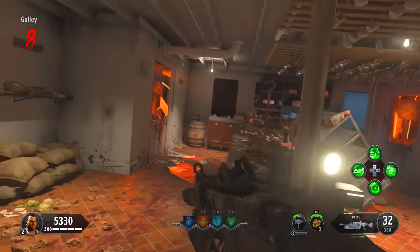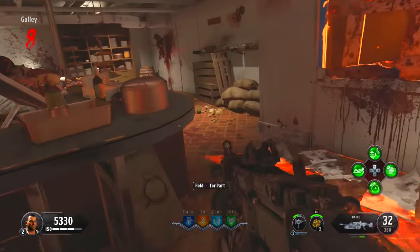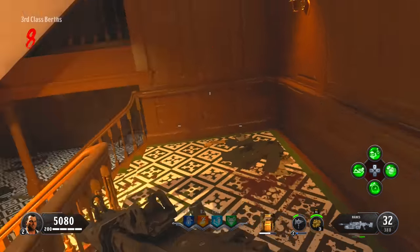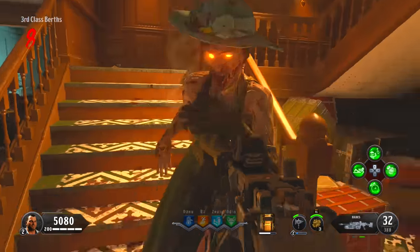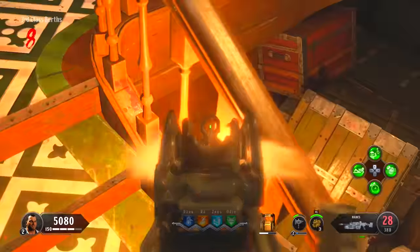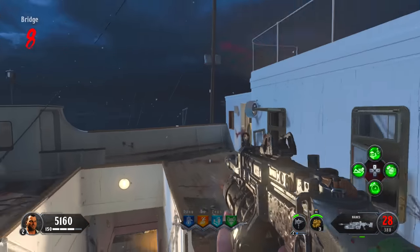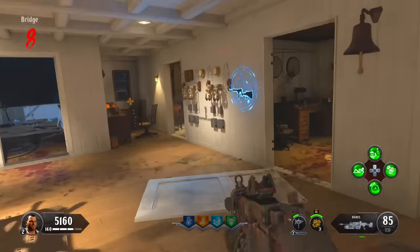The fifth clock location is in the galley — the kitchens at the back of the dining hall — with the symbol on the cabinet behind the clock. The sixth is in third class under the poop deck where you originally found the artifact, with the symbol under the stairs. Clocks set to 11:40 or 12:40 are inactive — only the four remaining locations with symbols matter.